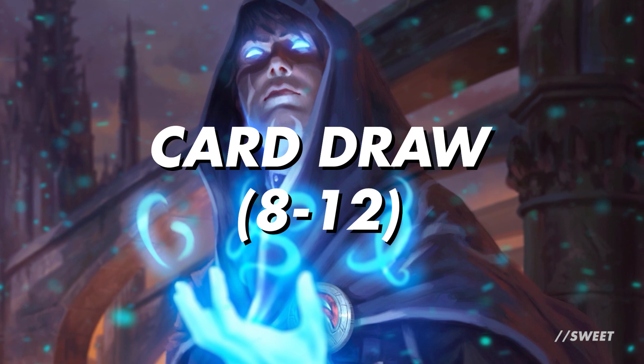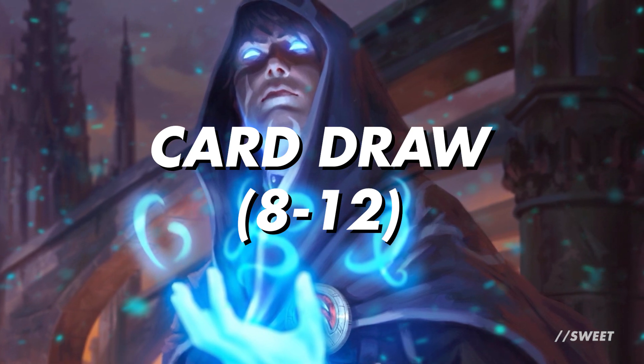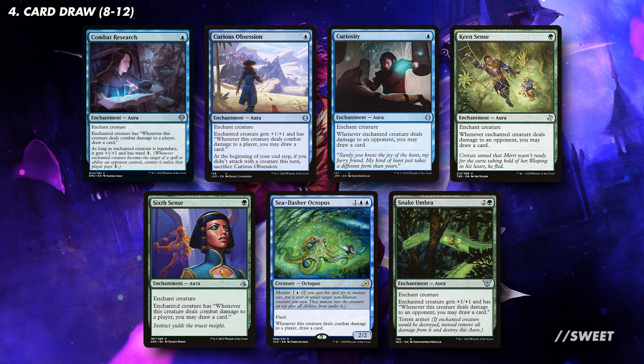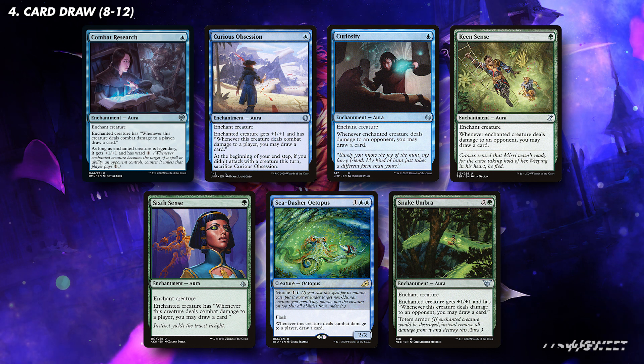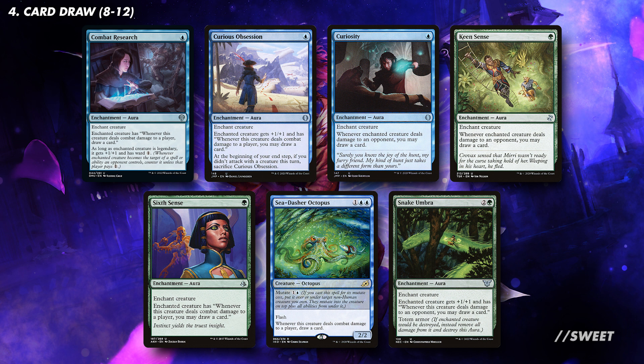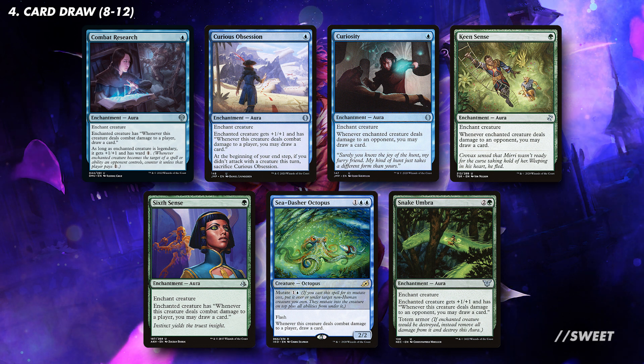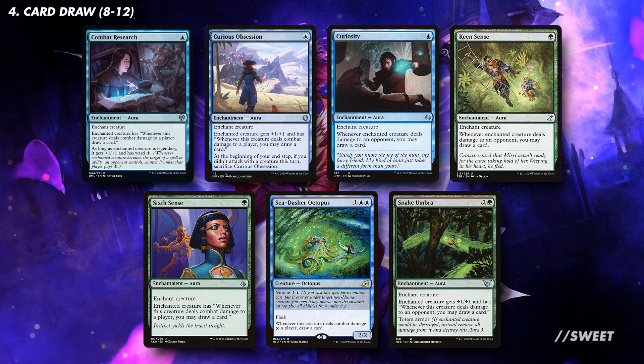Moving over to our card draw, there is a ton of good options that synergize really nicely with what we're trying to do with the deck. First up are auras that draw us a card when we deal combat damage to a player. Stick these on an evasive threat and Ivy gets a copy as well, meaning we could very easily be drawing two cards every combat step. There's plenty of really cheap options out here, with Combat Research, Curious Obsession, Curiosity, Keen Sense, and Sixth Sense.